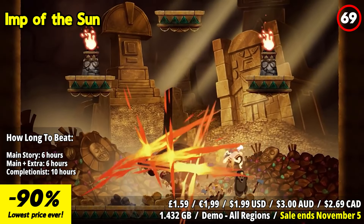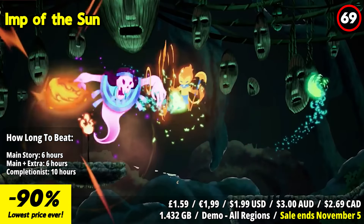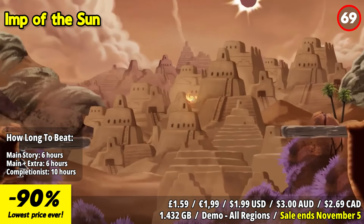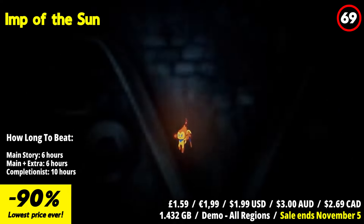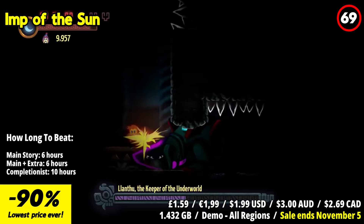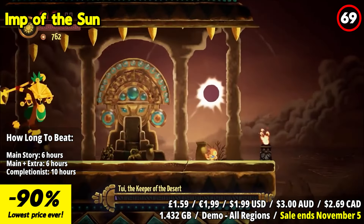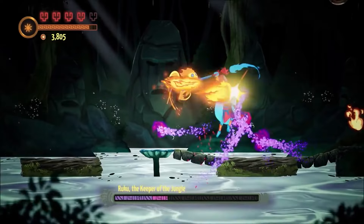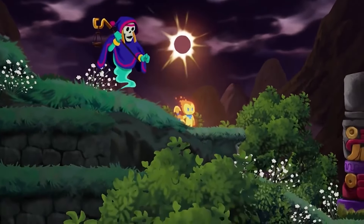Imp of the Sun plunges players into a non-linear 2D action platformer brimming with fast-paced combat and exploration, unfurling across a Peruvian-inspired landscape. From the sun-kissed peaks of the Andean Mountains to the lush depths of the Amazonian jungles, embark on a breathtaking journey through diverse terrains and ancient civilizations. As Nin, an imp fashioned from the dwindling embers of the sun, embark on a heroic quest to vanquish the Four Keepers and reignite the sun's fading brilliance, thwarting the looming threat of the eternal eclipse.